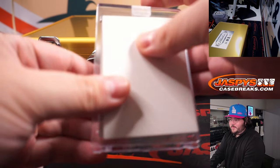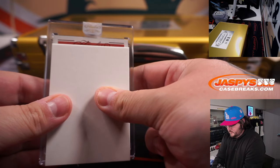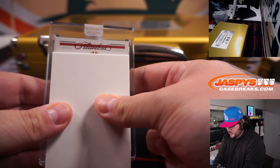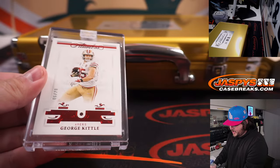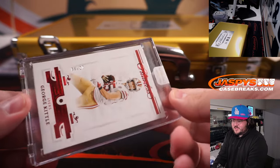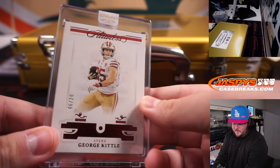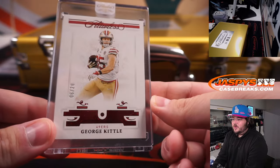Number two — get a red. Oh, that's a good-looking helmet right there — Niners helmet. George Kittle, 6 of 20. Kittles and bits! San Francisco 49ers bought straight up by Jay Grags. Jay, congrats — 6 of 20 on the ruby.